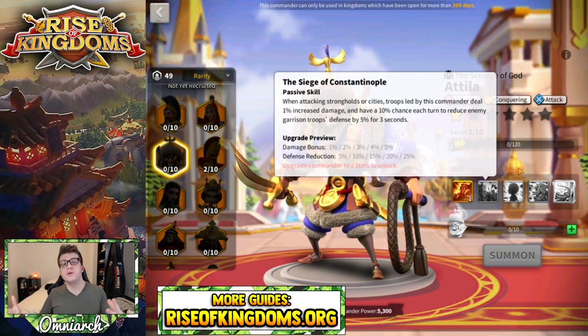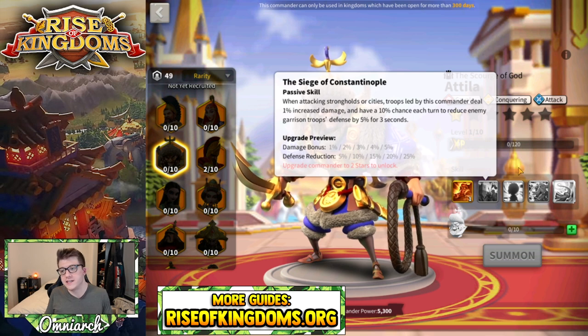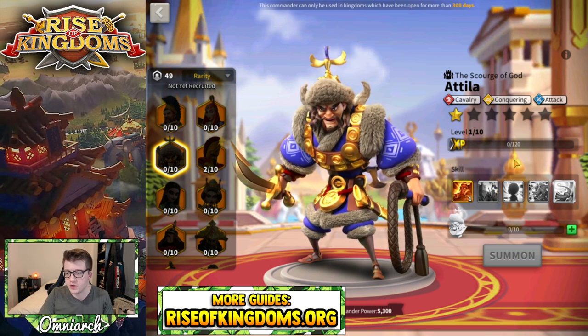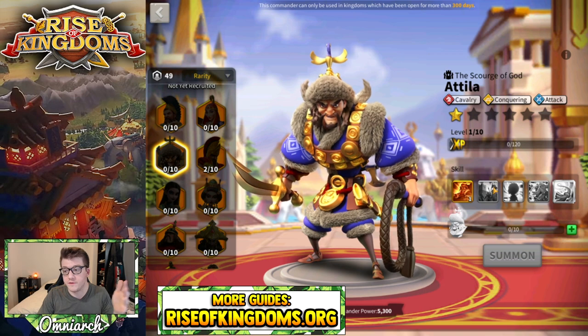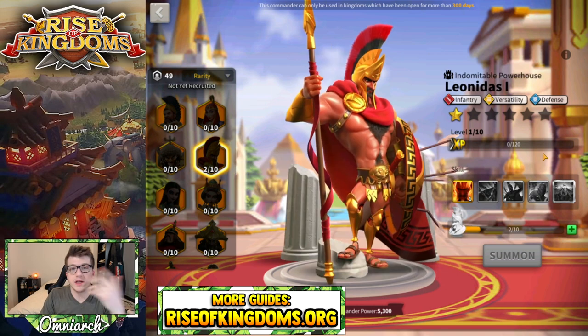Speaking of Attila, the second skill is the one I'd lock if you're only going to be using him for open field fighting and canyon. Most players investing in Attila are going to expertise him anyway, and if you plan on using him to rally things you absolutely want to expertise him — you don't want to be doing a 5-1-5-5 Attila rally. It's either expertise or nothing for Attila unless you want him as an open field cavalry commander, in which case 5-1-5-5 would be the best you can do.